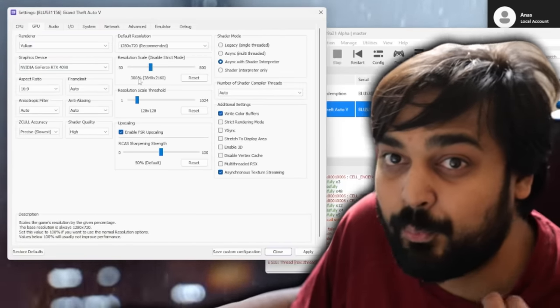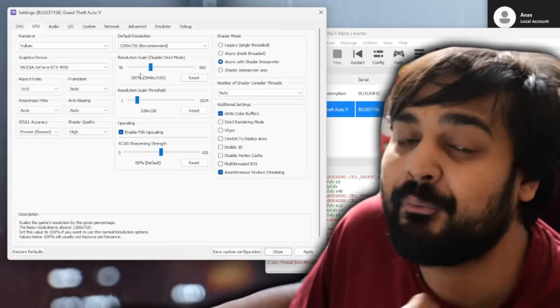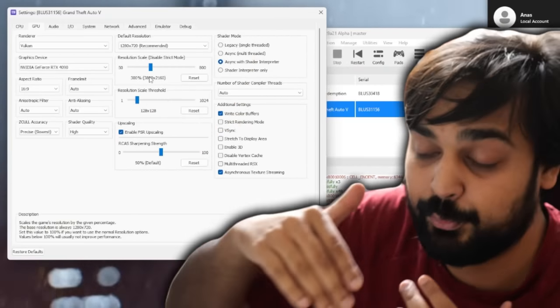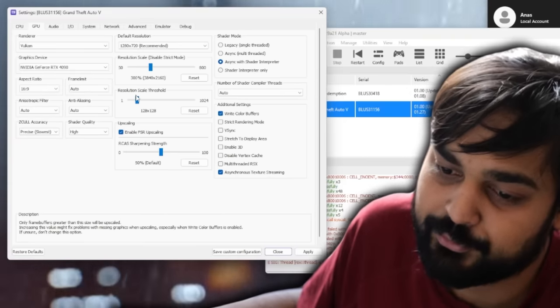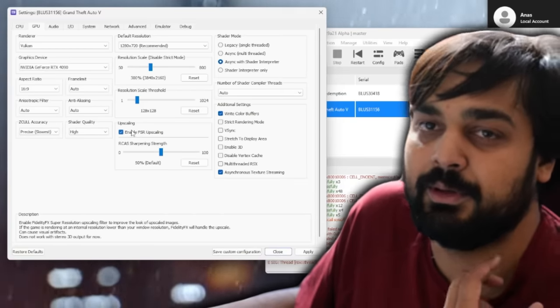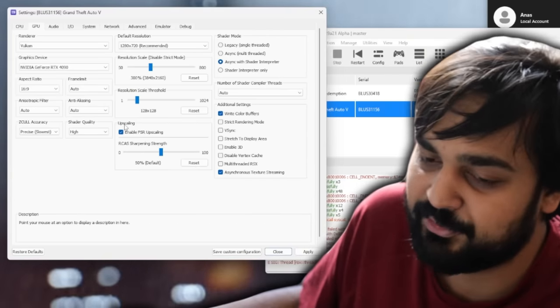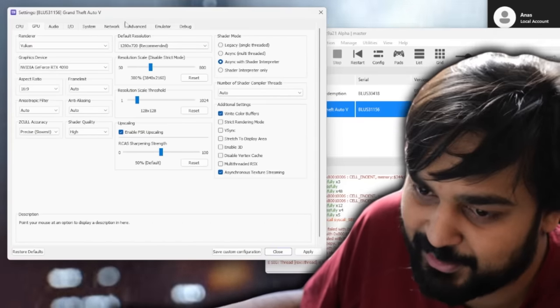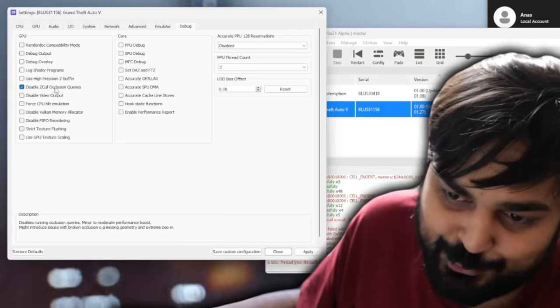Here we've got GTA V. To show you how far emulation has gotten, the amount of configuration one can do is massive. I had to go to the GPU and force the game up to 300% the original resolution. Remember, GTA V ran at 720p back in the PS3 era — now it's been upscaled up to 4K through internal resolution modifications. I also had to change resolution scaling to 128x128, gave myself FSR upscaling — AMD's upscaling mechanism — asynchronous shaders, right color buffers, and asynchronous texture streaming. I also had to go to debug and make sure ZCull occlusion queries were enabled.